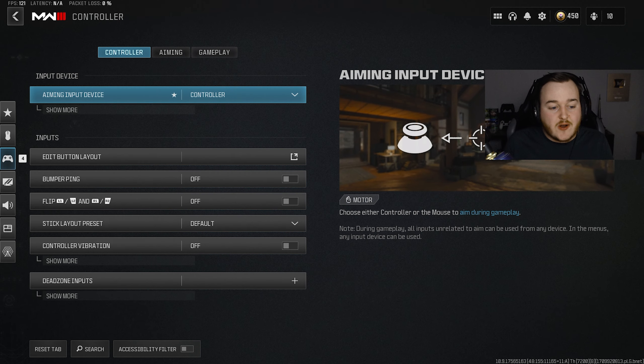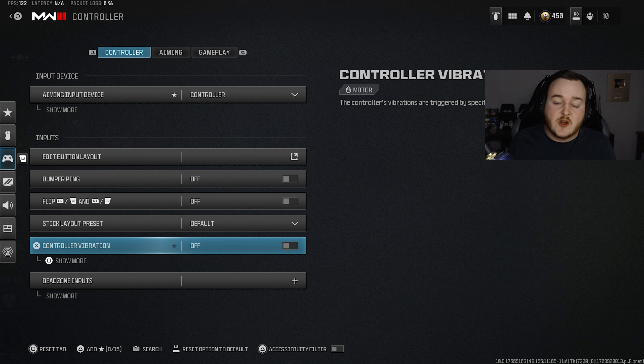The first thing we're going to talk about is controller vibrations. I have mine custom made with the vibrators removed. For you guys, you need to turn this off — it is going to help out a ton. The smallest things in Call of Duty can get you killed. Vibrations, different lighting, just small things like that can get you killed. Vibration needs to be turned off. It may take time to get used to, but having this off is going to make you a better player.